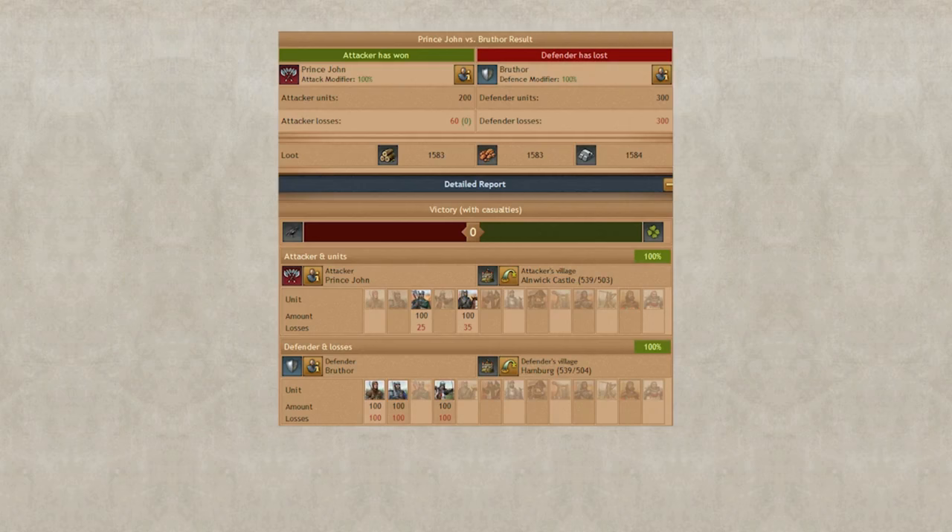In this example we can see that the archers weaken the infantry group and the swordsmen weaken the cavalry group. The attacker wins with a landslide even though he sent 200 units against 300, and he only loses 60 of his units.